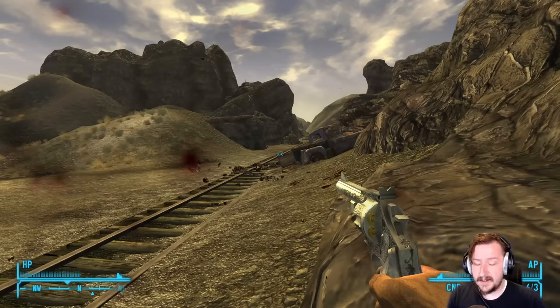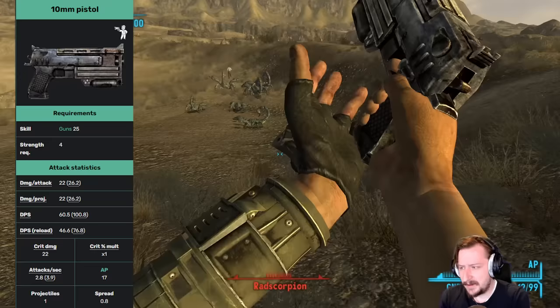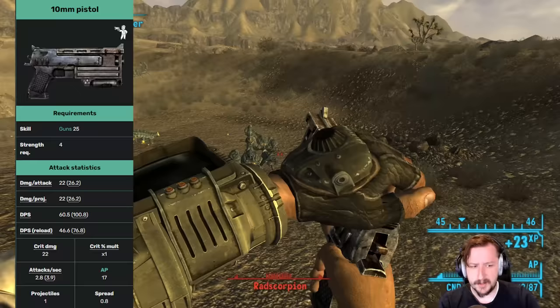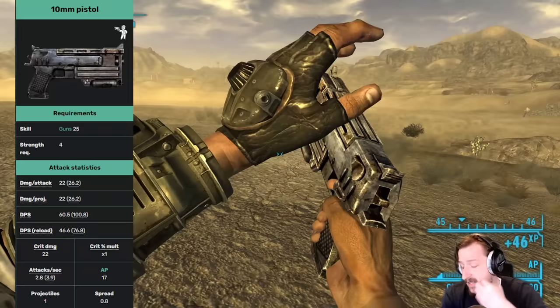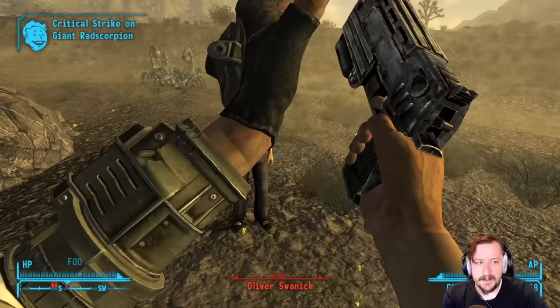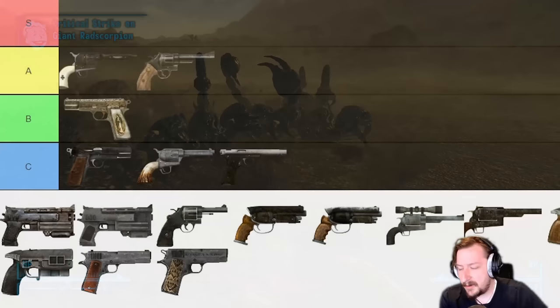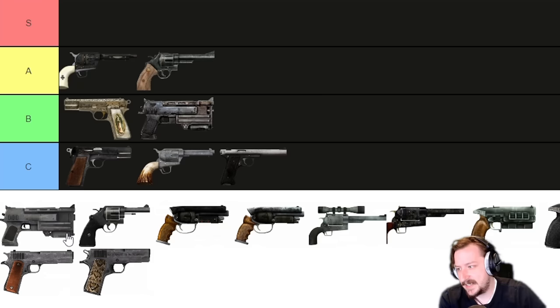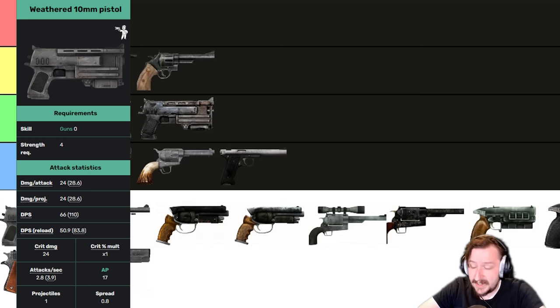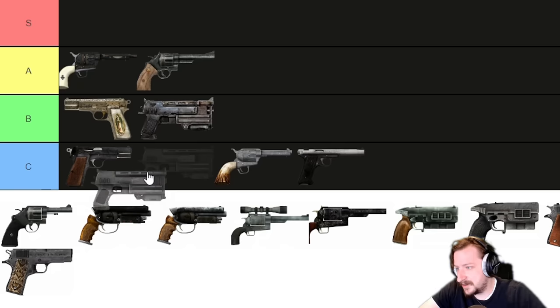Up next is the 10mm handgun, a staple of all the Fallout games. It has decent damage per shot, good DPS, and not really the best iron sights. It does have quite a few modifications — an extended magazine from 12 to 16 rounds, a laser sight for accuracy, and a suppressor making it silent, which lets you sneak it into casinos. The 10mm round is just okay in New Vegas with nothing special. Everything about the 10mm is just okay to slightly above average, so I'd put it into B tier, right on the edge of C. The weathered 10mm is the unique version with slightly better stats and is also the only unique weapon you can fully modify. That puts it in B tier as well, slightly above the standard version but both teetering on C.